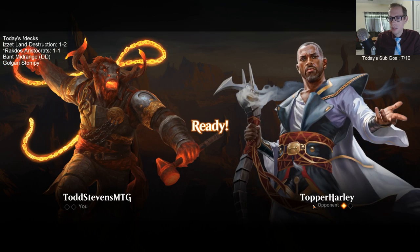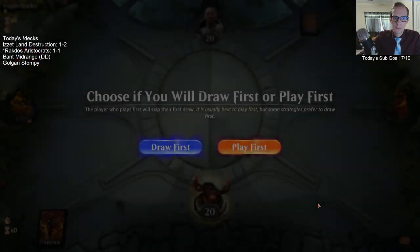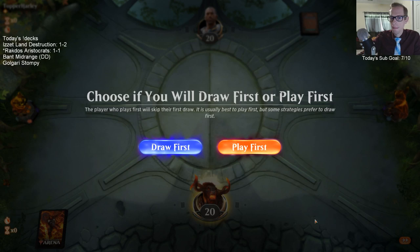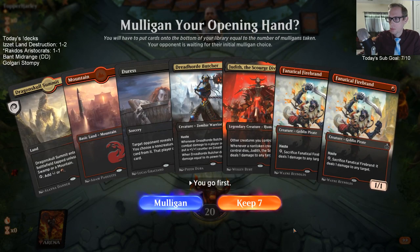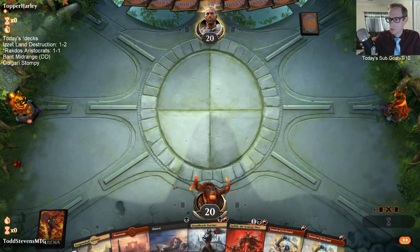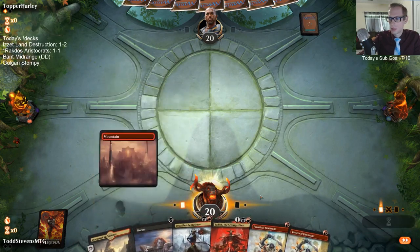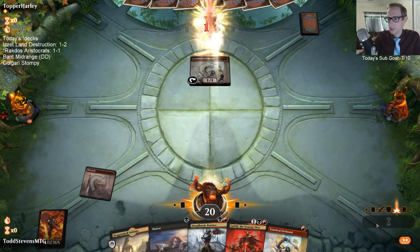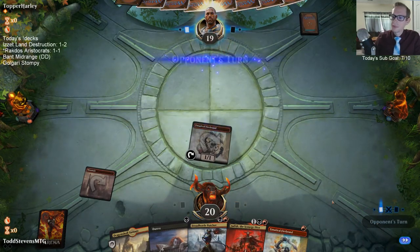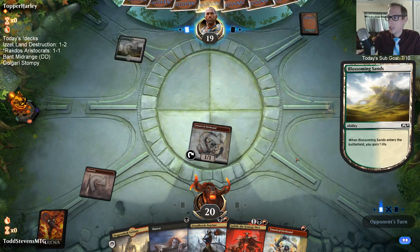Tybalt hasn't done too much. Tybalt's best use is against Esper, but maybe we don't even need Tybalt there either. I think I'm going to take out the Tybalt. That's a good-looking hand. We did have a lot of lands for our 22-land deck last game too. Yay, no Grazer! Izzet Land Destruction was definitely fun. I really like Haphazard Bombardment as a card.